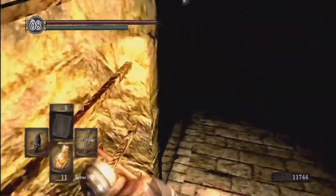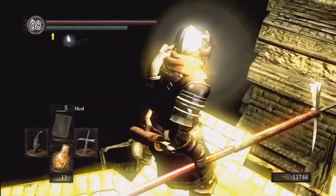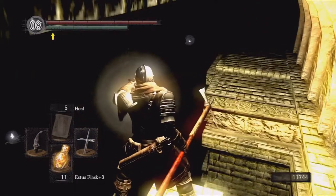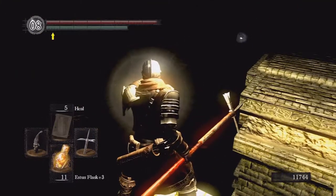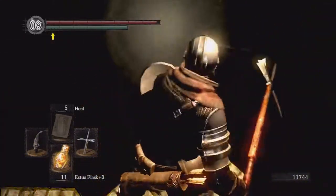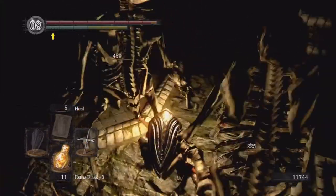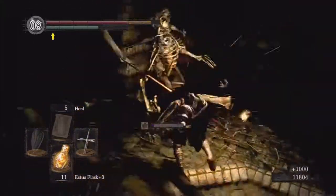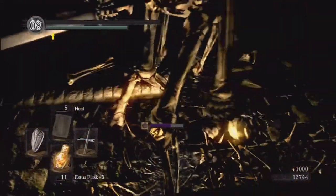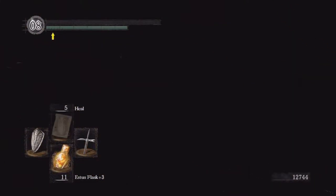We're going to fall down here in this little hole. This is kind of dangerous — if you look here, there's a big skeleton and there are multiple, I think four or five in this area. There are two items in here we're going to pick up, including a really important one. We're going to fight these skeletons. I tried to get a plunge attack — so that happened. I'll meet you guys back here.